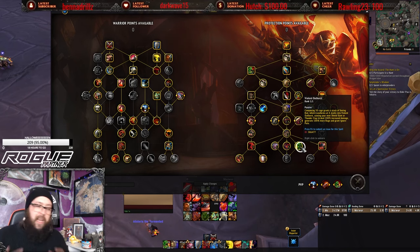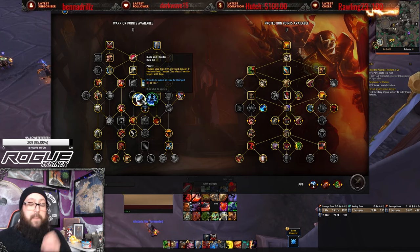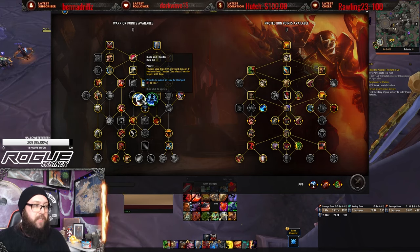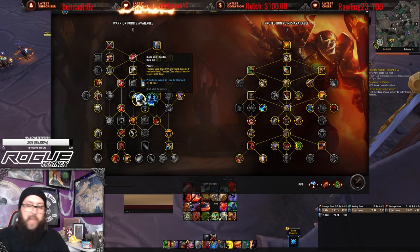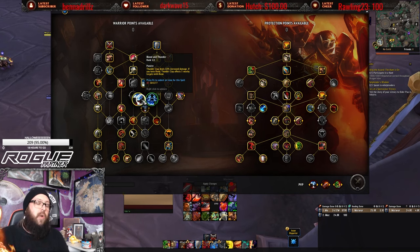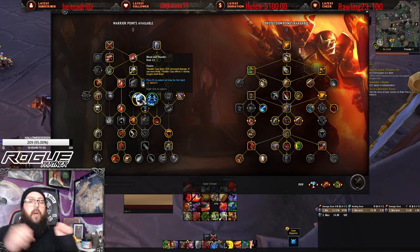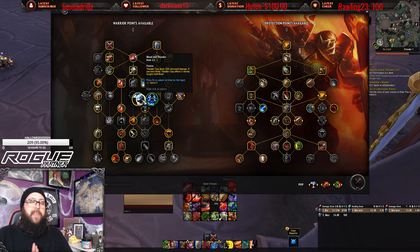Thunderclap is a great AoE threat generator and applies Rend through the Blood and Thunder talent. You do not need Rend on your bars as a Protection Warrior — just hit Thunderclap and Rend gets spread to five targets. In 10.2 we are a bleed-centric Warrior with our new tier set, which will be covered in the 10.2 guide.